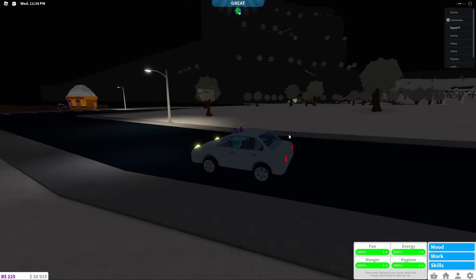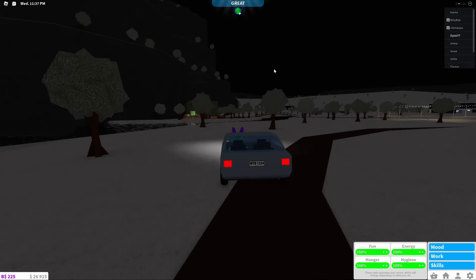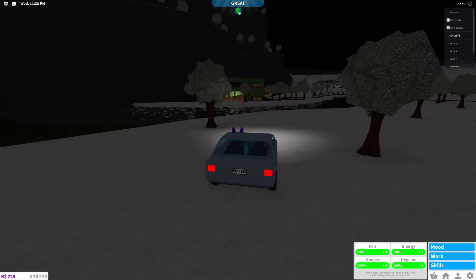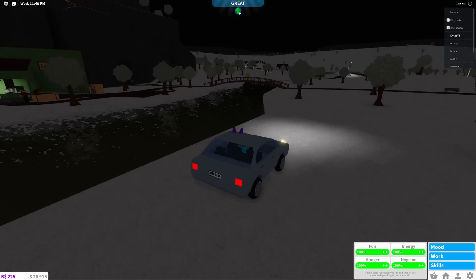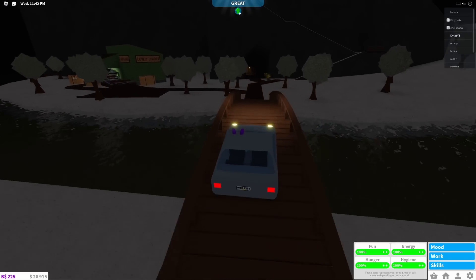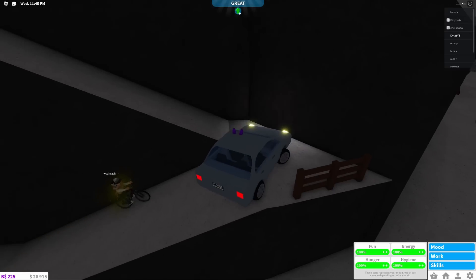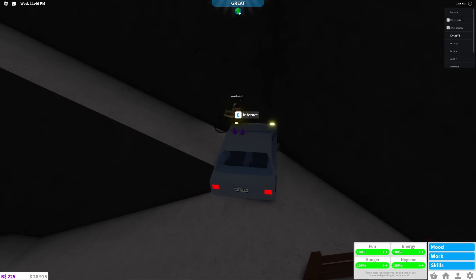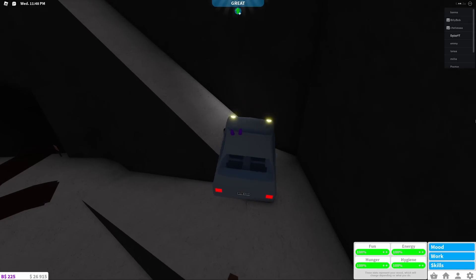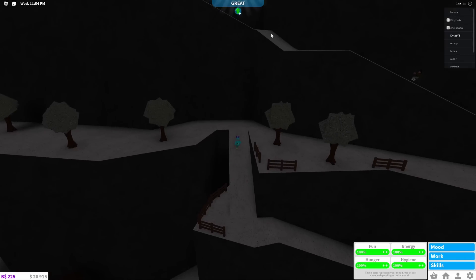For the seventh Blocksburg elf, make your way over to this tall mountain right over here — it's right next to the ferris wheel, that's how I remember it. Cross this bridge, you can still use a car as long as it fits, and make your way up this hill. It's going to be very difficult by car.